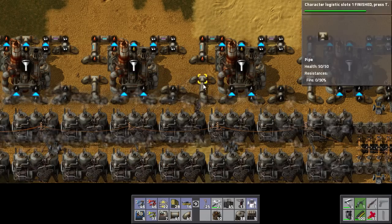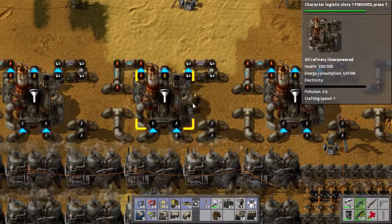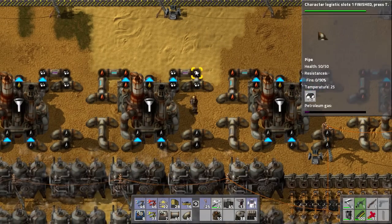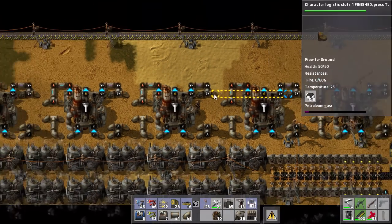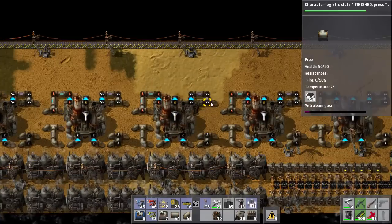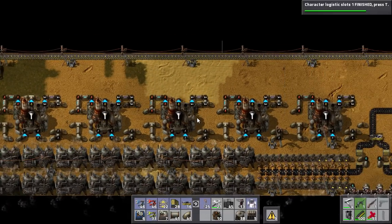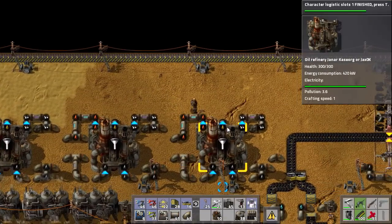The water goes through here to this refinery. And then I do a similar thing to squeeze in the heavy oil and the petroleum gas — the petroleum gas connects through right here. This ended up taking more horizontal space, which is fine since I've got an infinite amount of that, and it really squeezed the vertical footprint down. Then the light oil is going to be routed like that.